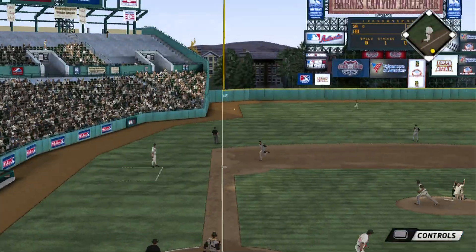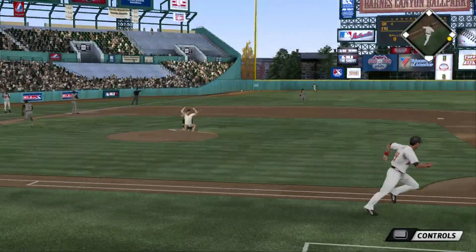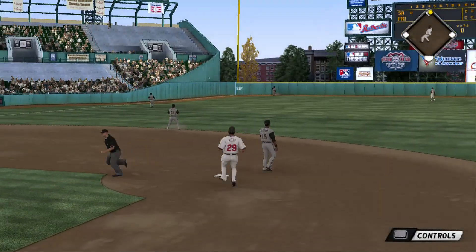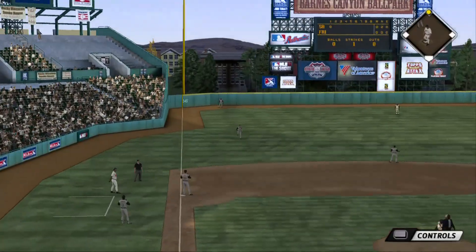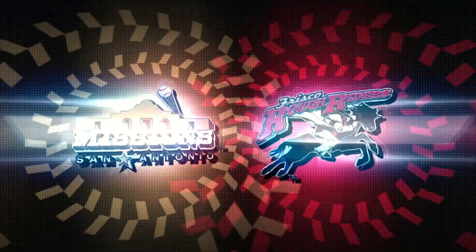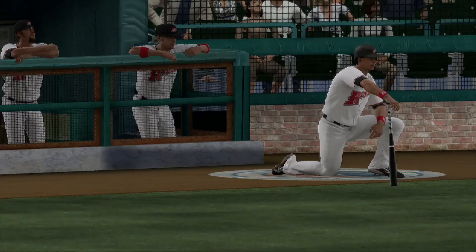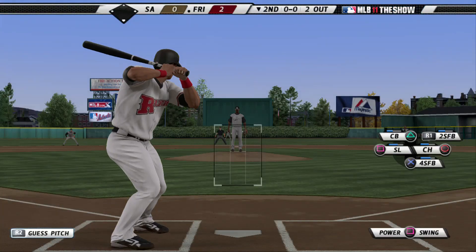Swing and a ball pulled hard down the line to left, and he is going to have extra bases here to start the home first. It bounces around down there and he will pull into second with a leadoff double. A great start here to the bottom of the first, as the leadoff double has him in excellent shape to try and push across the first run of the evening.